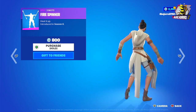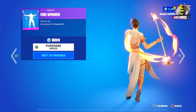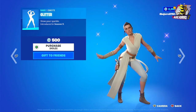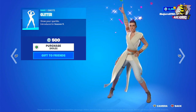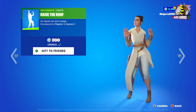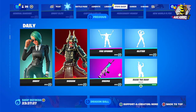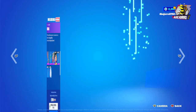Then we have the Fire Spinner emote at 800 V-Bucks. We also have the Glitter emote — very nice — at 500 V-Bucks. Then the Raise the Roof emote at 200 V-Bucks, and the Enigma at 500 V-Bucks.